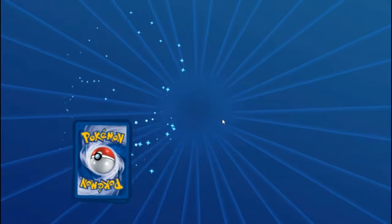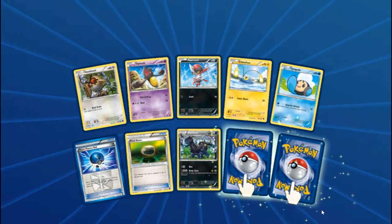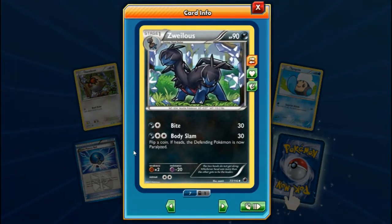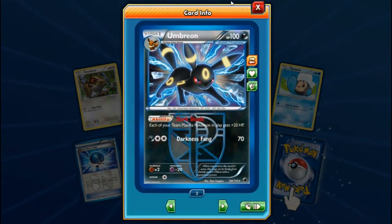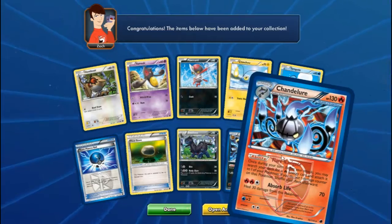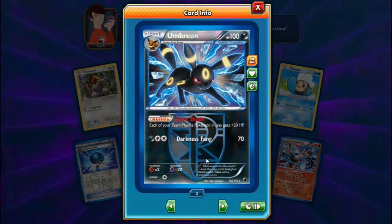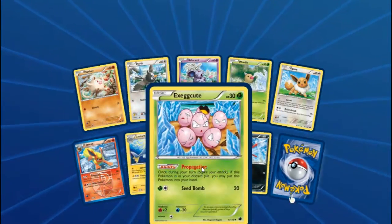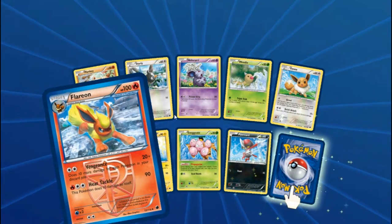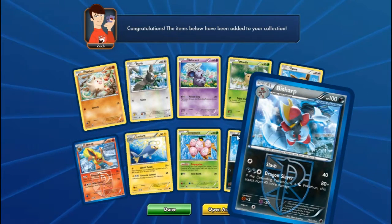Pack nine: Hoot-Hoot, Yamask, Ponyard, Chinchou, Swirlix, Team Plasma Ball, Float Stone — always nice to have Float Stones, always quite easy to trade. Wynauts. Reverse Umbreon! And Chandelure as the rare. I remember trading quite a lot to get that Umbreon ages ago — I really wanted it, and now I have two. Pack ten: more Propagation Flareon. Remember when this was so OP? Sharp Ponyard — nice little pack.